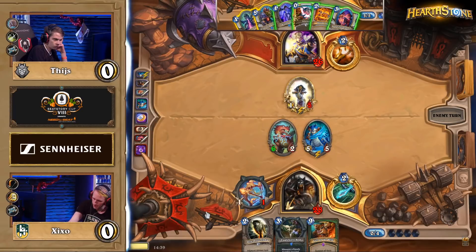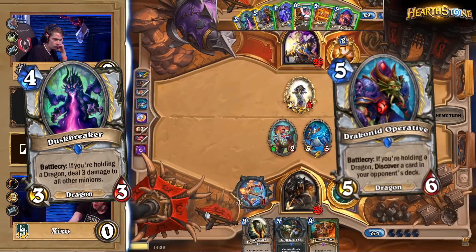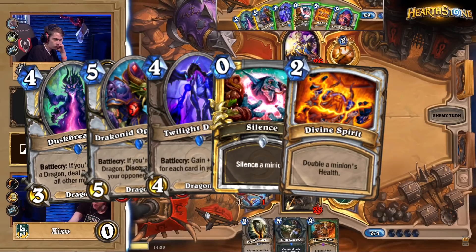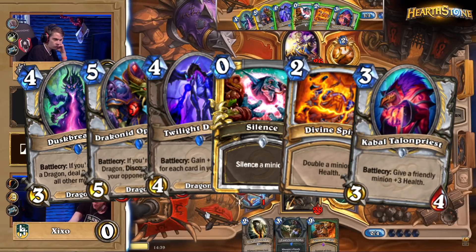Cobalt Scalebane can buff up any minions that Zyxo would be able to play on the following turn. The cards that Tice has in hand right now are Duskbreaker, Draconid Operative, Twilight Drake, Silence, Divine Spirit, and Cabal Talon Priest. The Divine Spirit was found off of a Shadow Vision, so there should still be two remaining in his deck. So, what's the move?